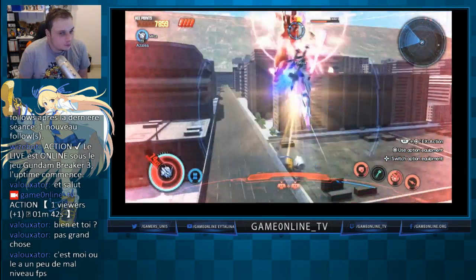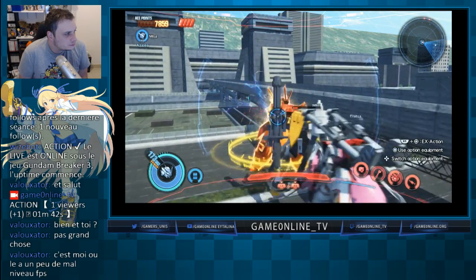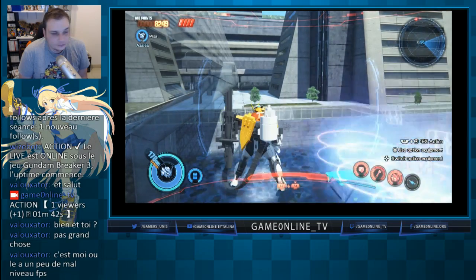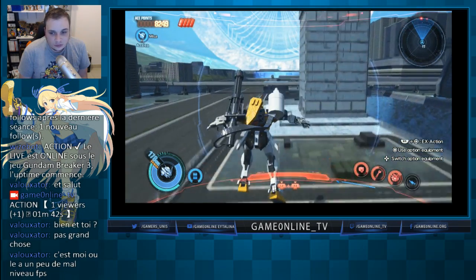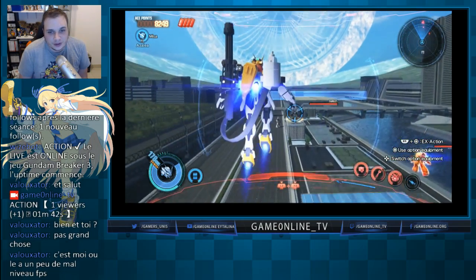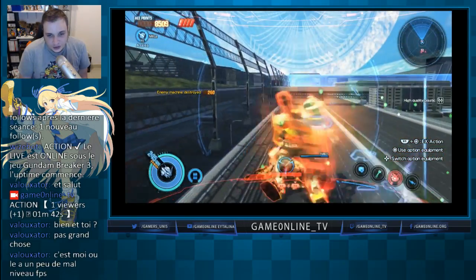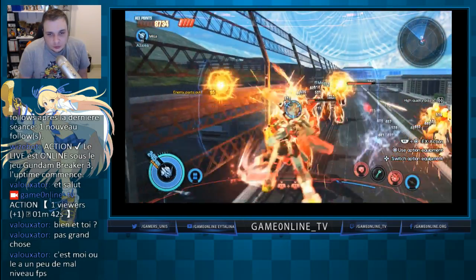Au niveau FPS, il a un peu de mal selon ce qu'on peut voir, mais de mon côté il est très très fluide — il maintient le 60 FPS sans problème. Une nouvelle particularité qu'on débloque à partir d'un moment, c'est le mode éveillé. En appuyant sur L3 et R3, on devient plein de lumière. Ça rend les coups juste plus puissants. Si je rappuie sur L3 et R3 avant que la barre soit consommée, je balance une super, totalement personnalisable dans les menus de configuration du Gundam.